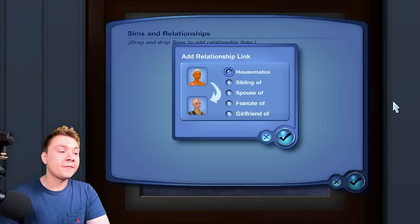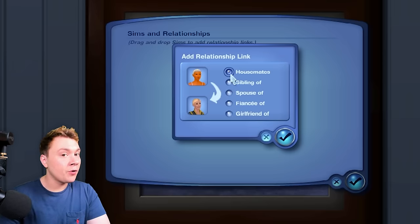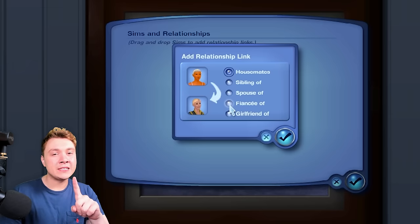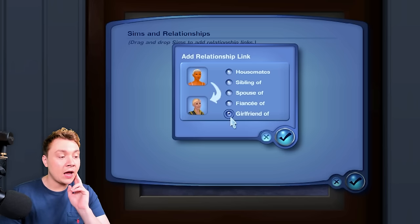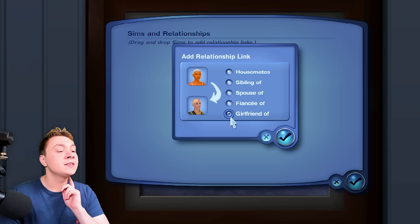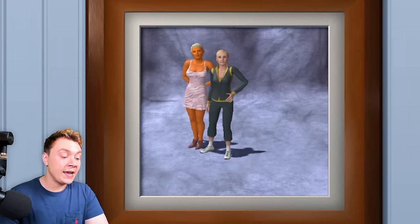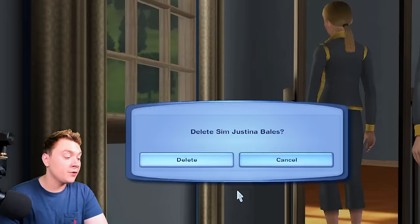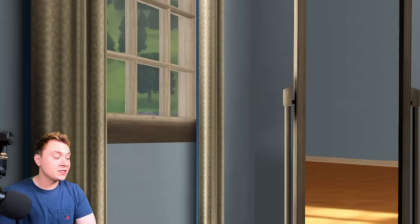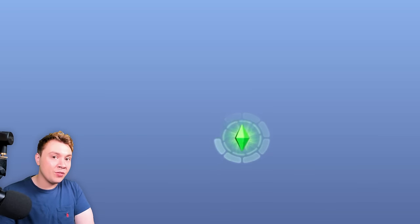In The Sims 4, when the game was first released, all we had was sibling, spouse, or roommates. They updated it for My Wedding Stories so you could add fiancé, but you couldn't add boyfriend or girlfriend — and I believe you still cannot. But in The Sims 3, this was all there from the start. It's really easy to make an instant connection between Sims like boyfriend or girlfriend. I still find it crazy how in The Sims 4 you just can't do that.